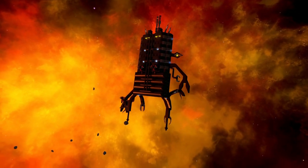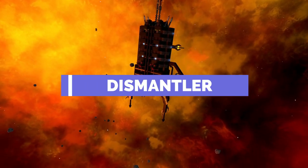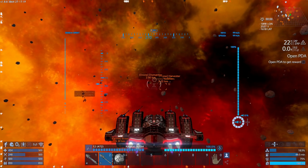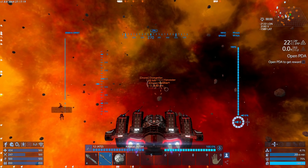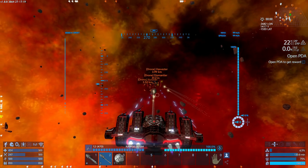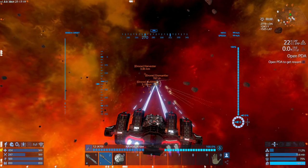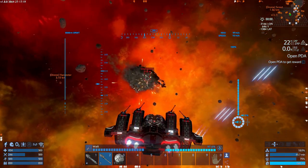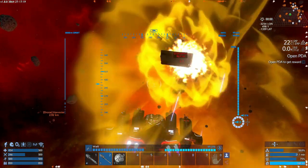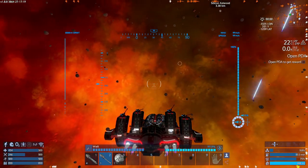The next ship to be taken on is the Dismantler — another unshielded ship. Target the generators and you should be able to take it out quite easily. Fire away, destroy it with a little bit of artillery on the side — boom. We've cored it, and it comes with big explosions as well.